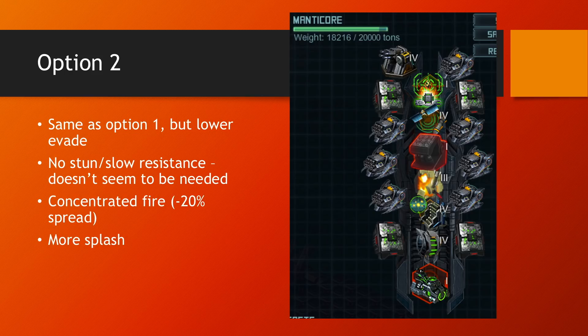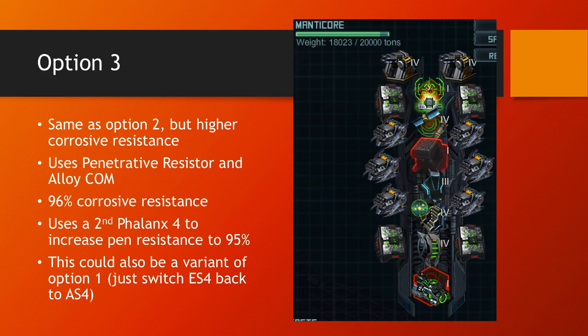The problem with option two is there aren't enough corrosive resistors to build a full fleet like that, so I'm actually building two like that and two slightly different as option three. For these, instead of RA3 I'm using Alloy COM, which brings corrosive resistance way up but keeps penetrative too low — so I use the penetrative resistor, getting 96% corrosive, two percent better than option two. Adding a second Phalanx 4 brings penetrative resistance to 95%. I think Explosive System 4 is better here too. All build codes for each option are in the video description.